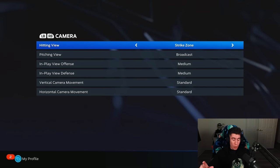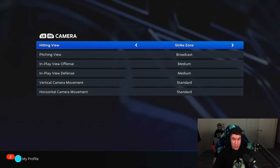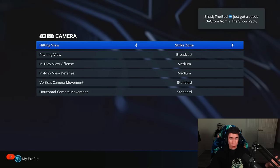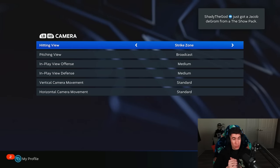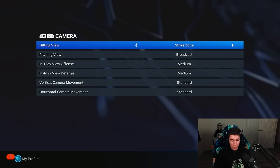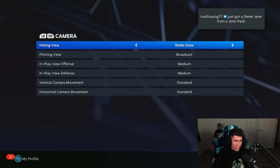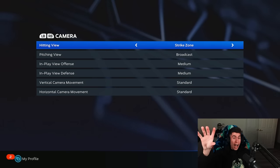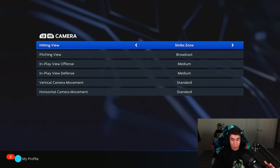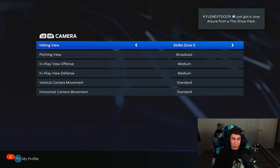Next up is camera, and hitting view is a big one. The biggest thing I'll say is it's about personal preference, but I do feel like you have the biggest advantage using one of these strike zone settings — these are going to be your most zoomed in. I use strike zone because that's the one I've always been using since MLB 15. A big part of hitting in MLB The Show is repetition and seeing it from the same angle every time, so if you're always changing this it's going to be hard to get better at hitting. I would recommend finding one you like and sticking with it. I personally am using just strike zone — not two, not three, not high, just strike zone.